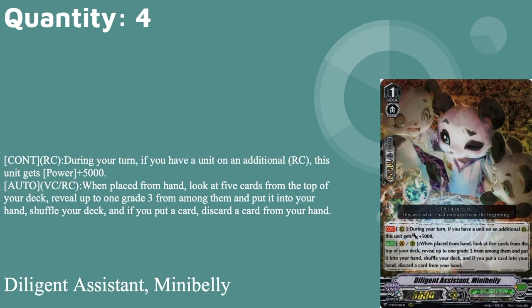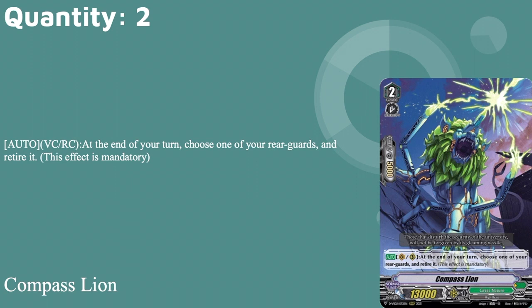Four copies of Diligent Assistant Mini Belly: 8k base, 10k shield, grade one with boost. Continuous rear guard: during your turn, if you have a unit on the additional rear guard circle, it gets plus five. It can call itself, so that's easy. Auto van or rear when placed from hand: look at the top five cards of your deck, call up to one grade three from among them to your hand and put the rest back. If you put a guard, you discard one. You do not know how much that ability helps this deck and how often it goes off.